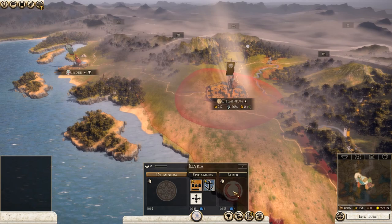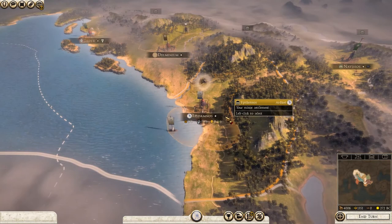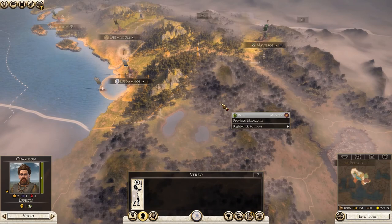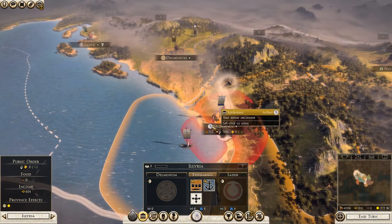The capital being Dalmenium, inhabited by the Daorsi. And to the north, in the other settlements, you have the Dalmate. Now, as I said before, the Adriae are very, very weak. But with this mod, we should be able to actually have an enjoyable playthrough. And try to at least conquer the whole of the Balkans. At least that's the aim. But for now, I think the main aim is to just kind of sit it out and build up our forces and try to build up some good units.